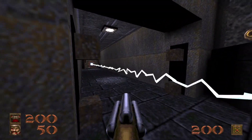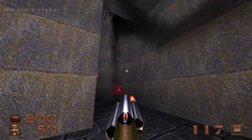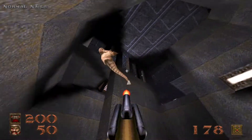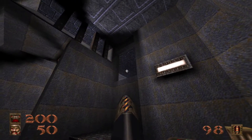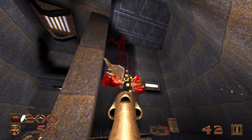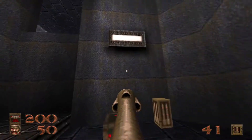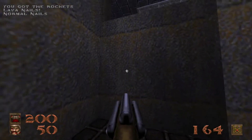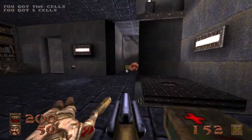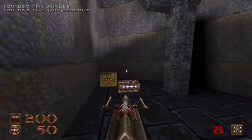Let the lightning beam shoot forward and then quickly run inside. Get your lava nails out, because we're going to have an enforcer, a fiend, and two scrags. Then just above, we have more bad guys — a hell knight, an enforcer, and there's also a fiend. There's another enforcer and there's the fiend.